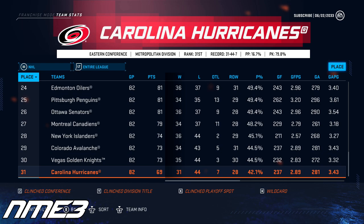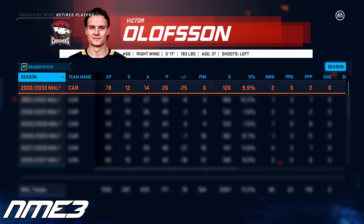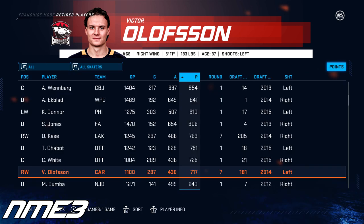Carolina somehow gets worse and finishes dead last in the entire NHL in year number 14. Victor Olofsson played in 78 games and put up 12 goals and 14 assists for 26 points on the year, and after the season decides to retire from the NHL.